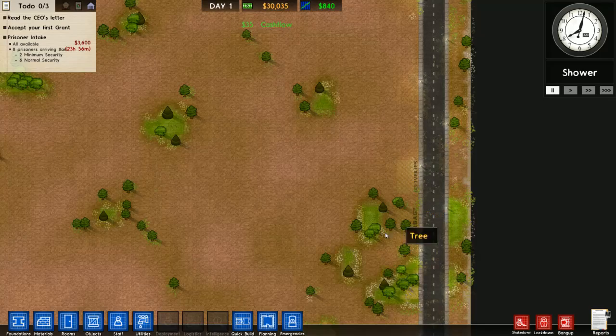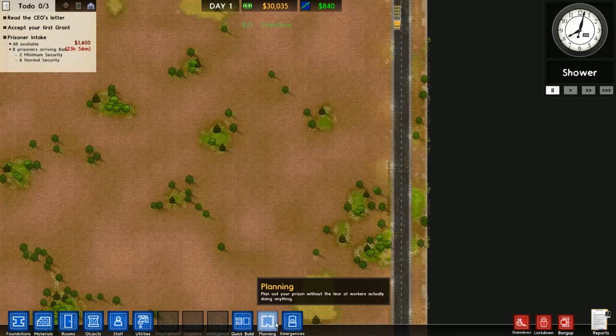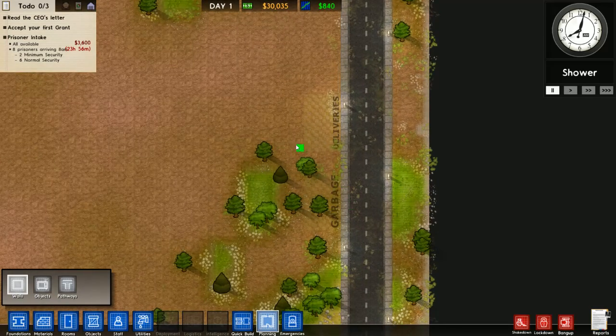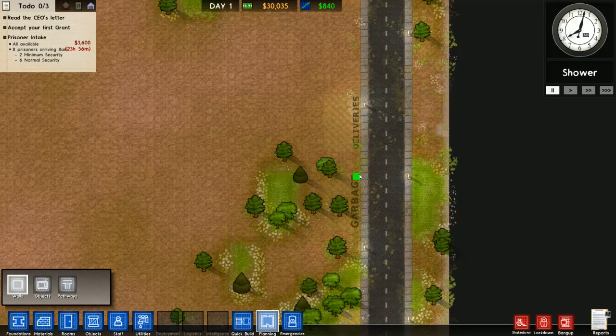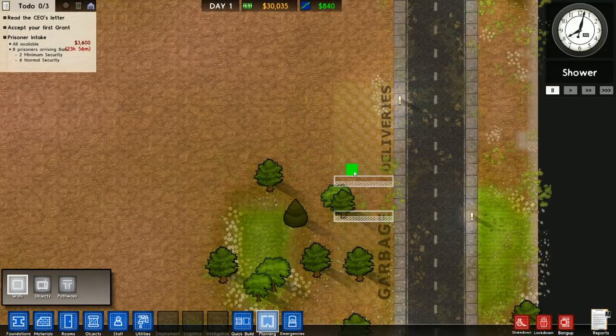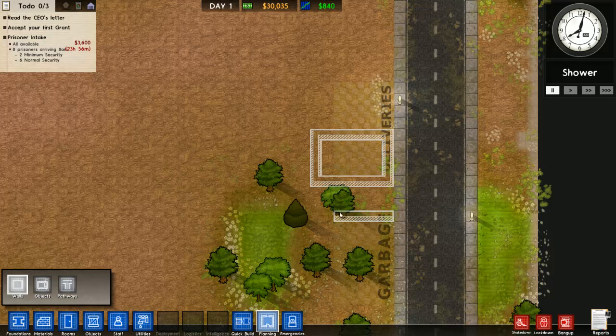Right off the bat we are going to pause and start planning the prison, at least the first part of it. We are going to have storage on this side.